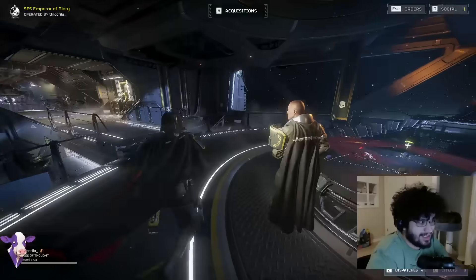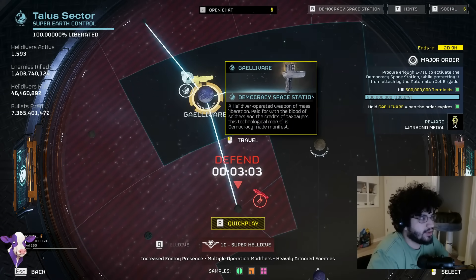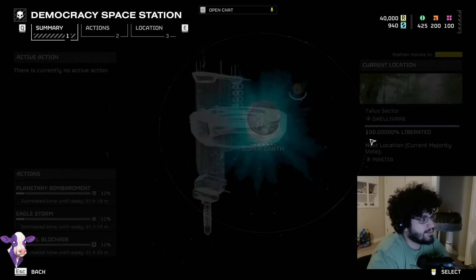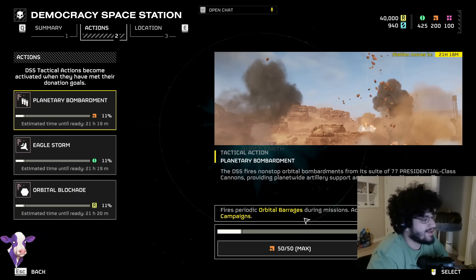Basically the DSS is out. You can access the menu from your galactic map — you can see that my key binding for it is B. Don't know what it is on controller, but we finally have some actions to do here that we're going to be covering.